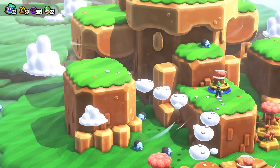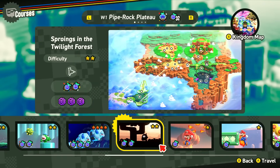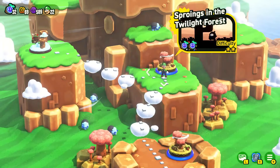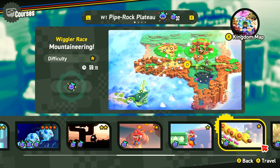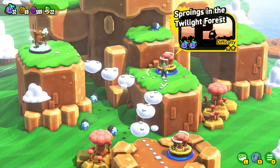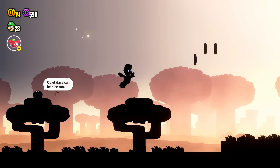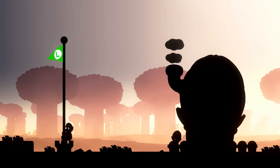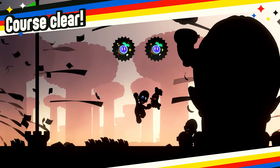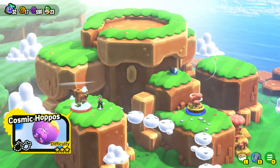With that done it leads to even more levels — are we still in Pipe Rock Plateau? Yeah, this world is humongous, glad we split it into multiple episodes. Taking a look at the kingdom map, it's still World 1 Pipe Rock Plateau, but there are still six extra levels to explore! I hop back into Sproings in the Twilight Forest to get that golden flagpole. Coming up to the end of the stage, all I have to do is spring off of them — that's all I had to do before, I just didn't see it coming. One way or another we find a way to do it this time — golden flagpole complete!